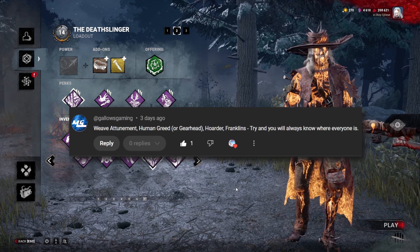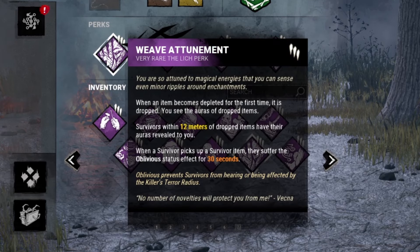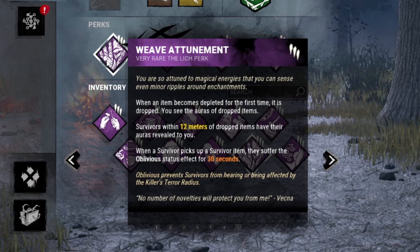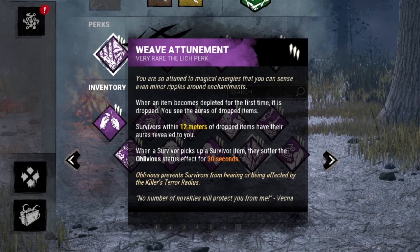This build was actually recommended by a YouTube comment. It starts off with Weave Attunement: whenever an item becomes depleted for the first time it is dropped, we see the auras of dropped items, and survivors within 12 meters of a dropped item have their auras revealed to us. Whenever they pick up a survivor item, they suffer from Oblivious for 30 seconds.